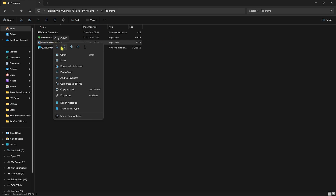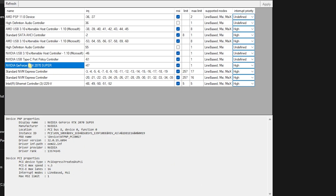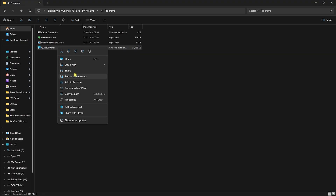Once Mem Reduct is done, close it and move to the next program: MSI Mode Utility 3.0. Right-click and run as Administrator. Find your graphics card in the list, click the MSI button next to it, and set the Interrupt Priority to High. Click Apply — this sets your GPU affinity to a higher state.